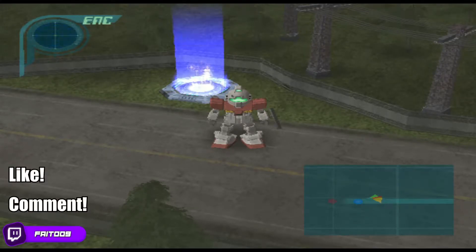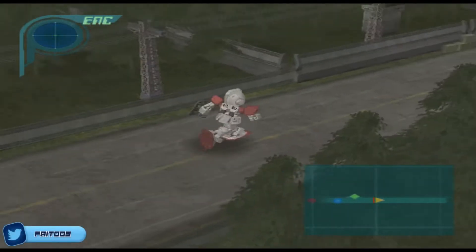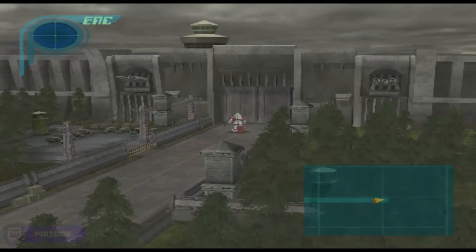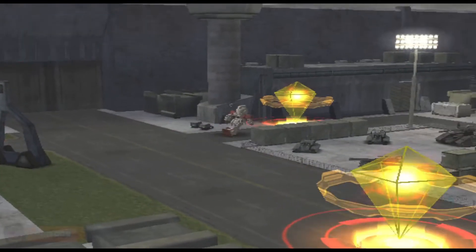Welcome back everybody, it's FateDouble09 and today we are playing once again MS Saga: A New Dawn. Last time we got here to Fort Verde which was being attacked, so let's jump right to it. There are two, three enemies jumping right out, so let's go battle them one by one.